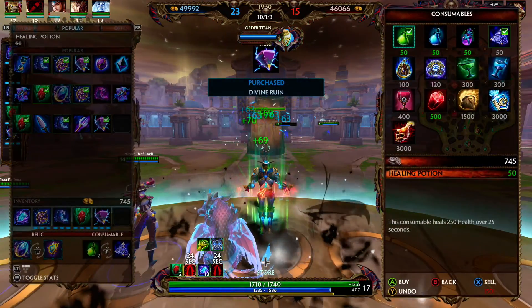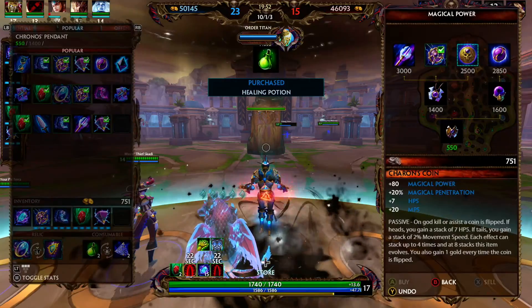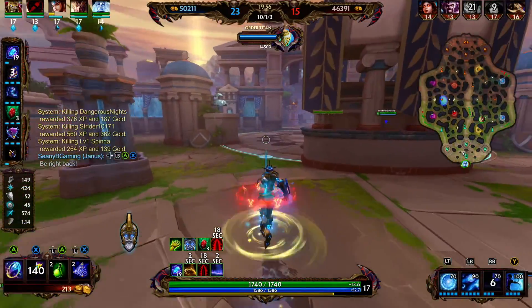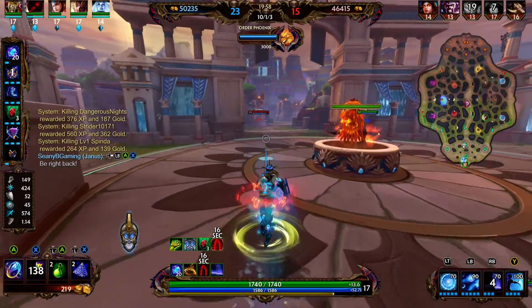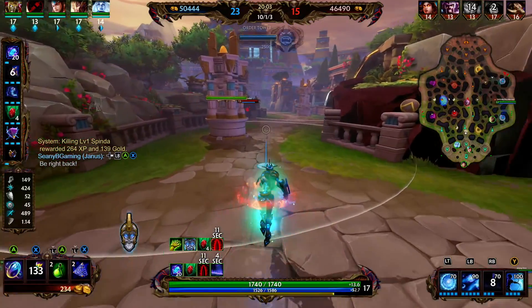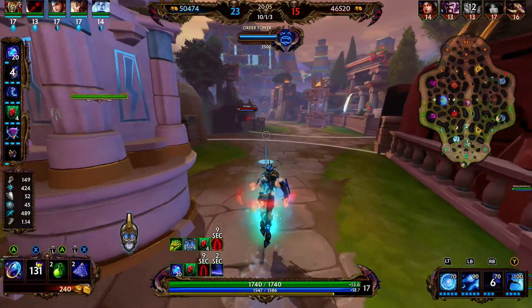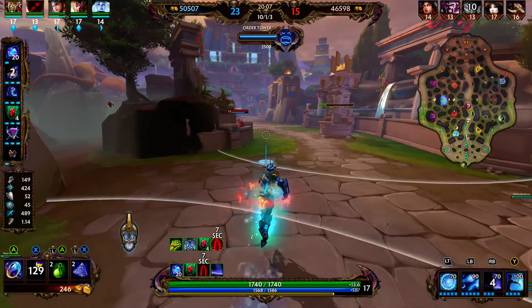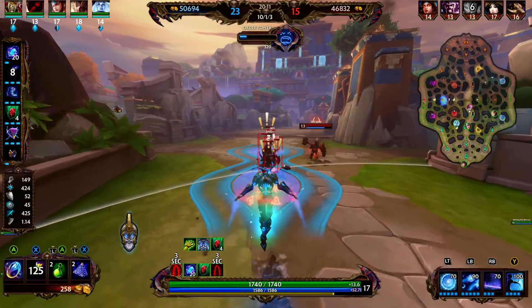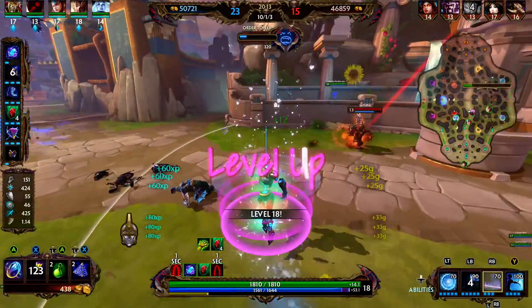We pick up Divine Ruin, which provides 90 magical power and 10 flat penetration. Enemies hit by your ability have 40% reduced healing and regeneration. The duration was nerfed — it was originally 8 seconds but is now shorter. They also changed how healing works in the upcoming patch: when you're out of combat, you'll have 30% reduced healing.